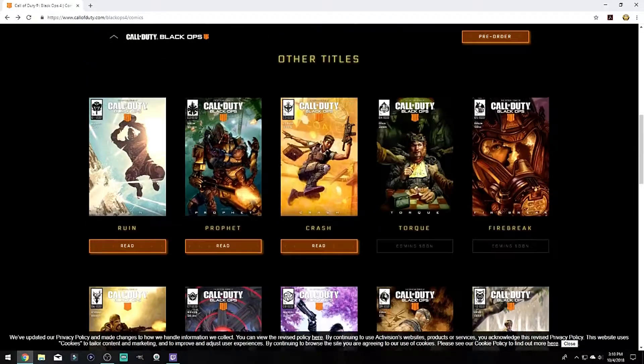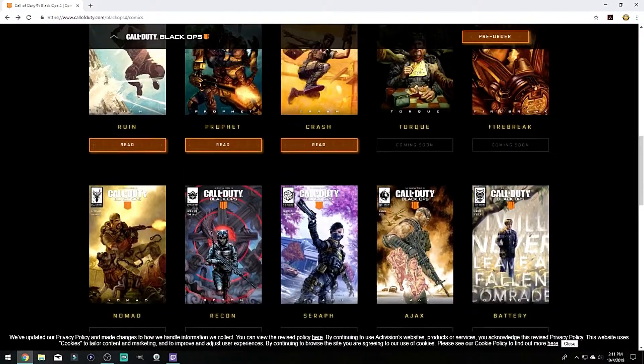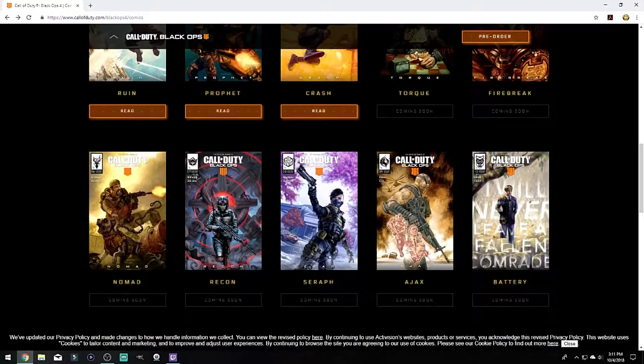Currently, there are three characters that you can read, and the others say they are coming soon. The characters are Ruin, Prophet, Crash, Torque, Firebreak, Nomad, Recon, Seraph, Ajax, and Battery.